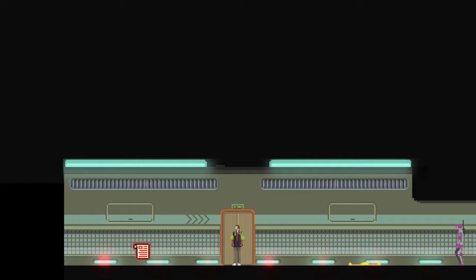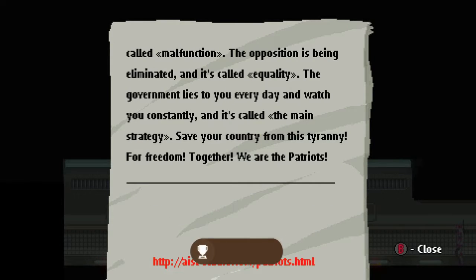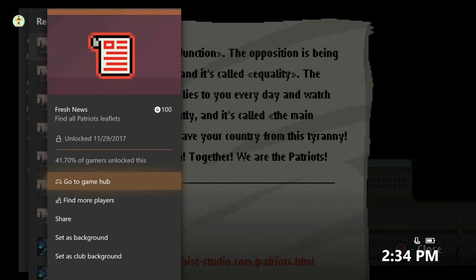And then the last one is going to be in the final hallway with the shootout with the robots before the last room. It's just going to be on the left, so make sure you grab that and then you'll be on your way to the achievement. There it is, 100 gamerscore. And that's all there is to it.